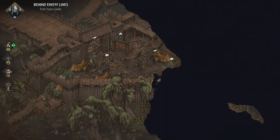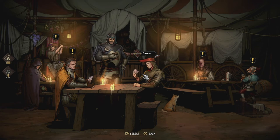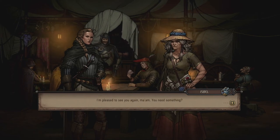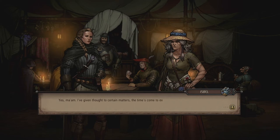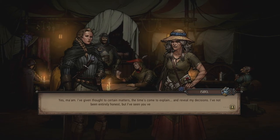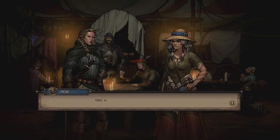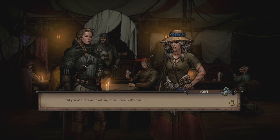No new conversation options with most of the camp — Gabor is gone. Let's check in from left to right. Isbel says she needs to speak privately. She's given thought to certain matters and hasn't been entirely honest, but feels Meve deserves the truth — she's brave, wise, and a good-hearted ruler unlike any other Isbel has met.